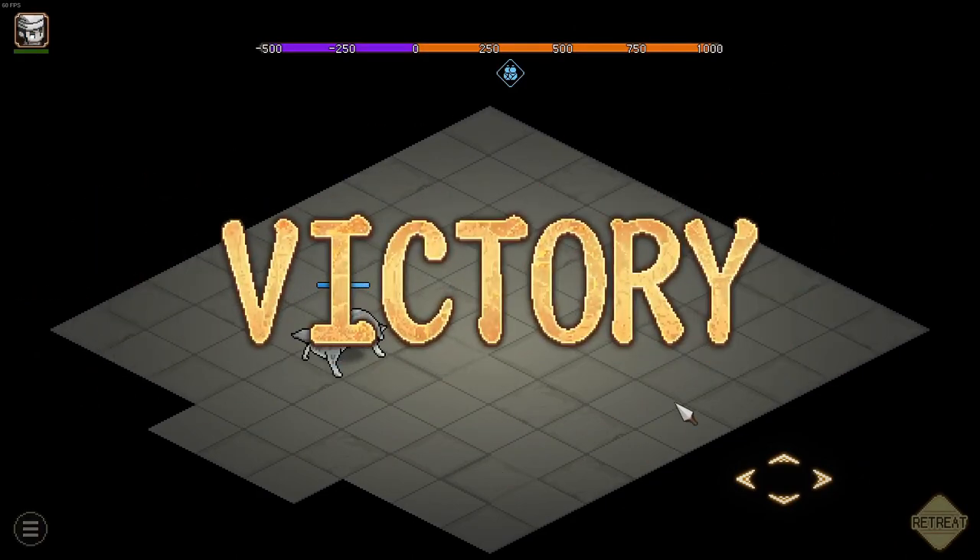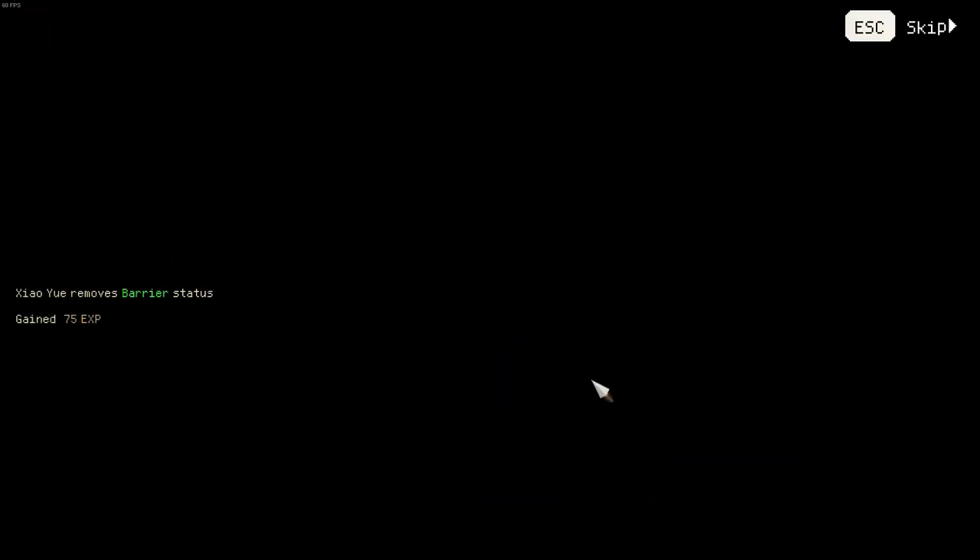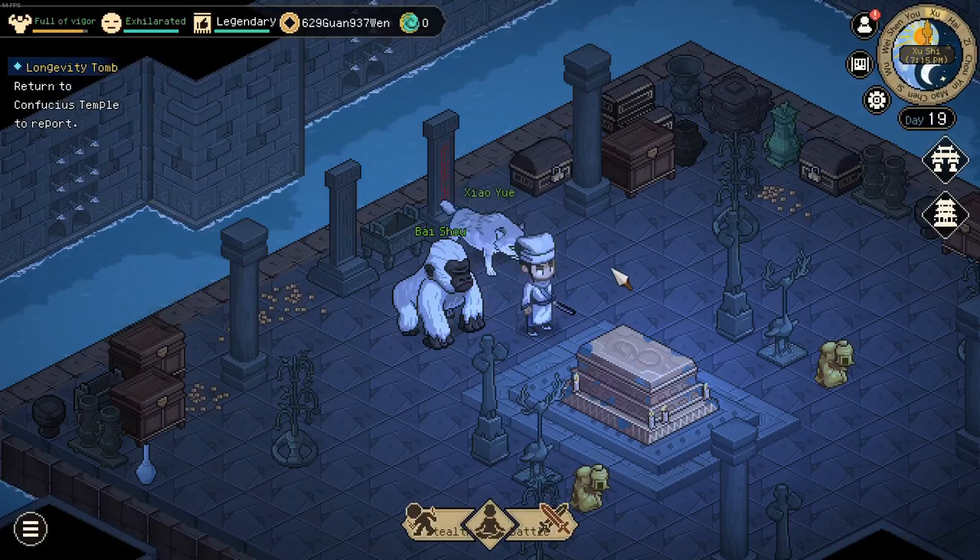However, we get the victory screen. And as you can see, we are now in this menu again, and we can head back to the Confucius temple report and absorb psi. And that's it — that's all there is to it.